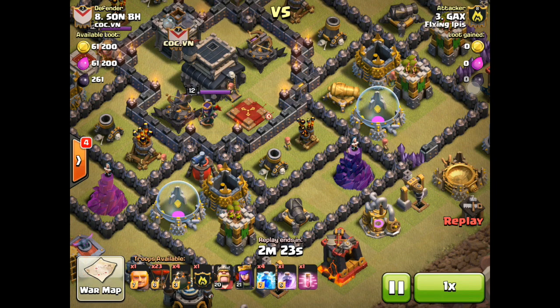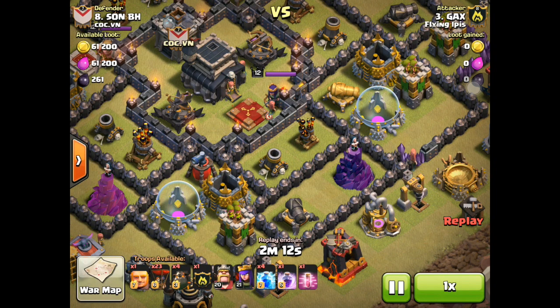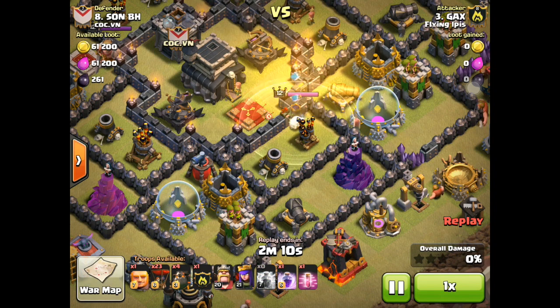Next attack — this time I'm a Town Hall 10, so I have packed with me an additional rage spell, bigger lightning spells, and a haste spell. Still the same troop composition. My ever so active clan castle. Waiting for the queen...